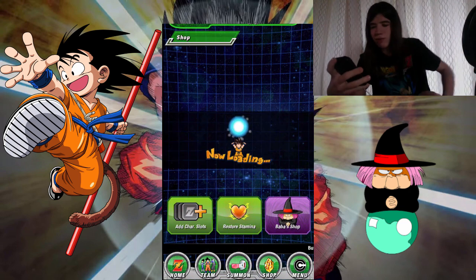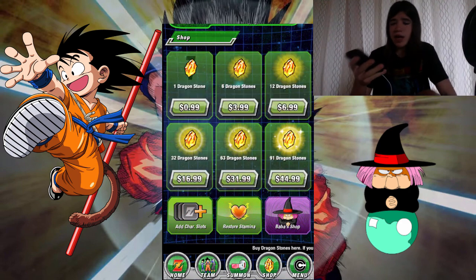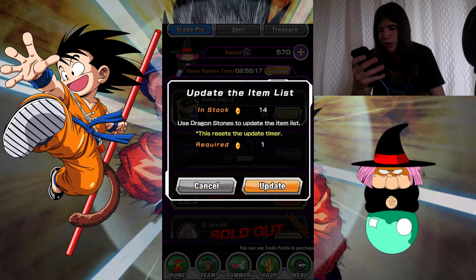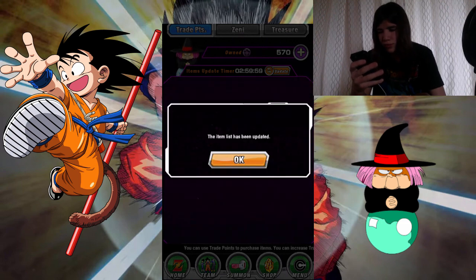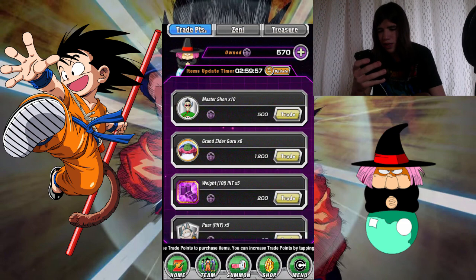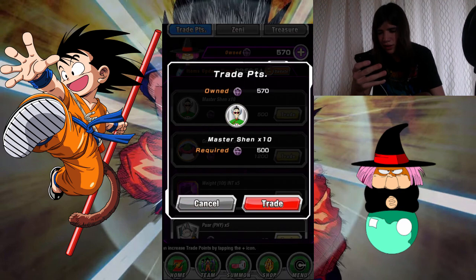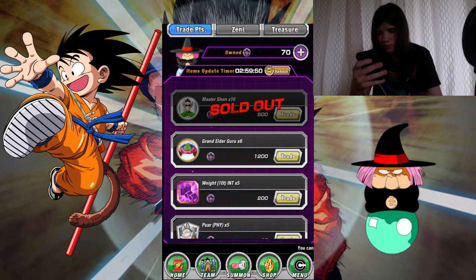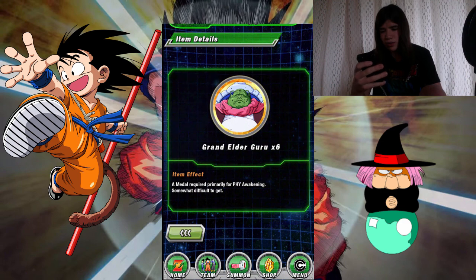Anyways guys, that is Baba's shop for you. You can get some cool items. Let me show you the update button — update the item list, and it gives you new items to get. Master Shen medals will always be helpful. You get some cool medals for doing so, and you can see what it does.